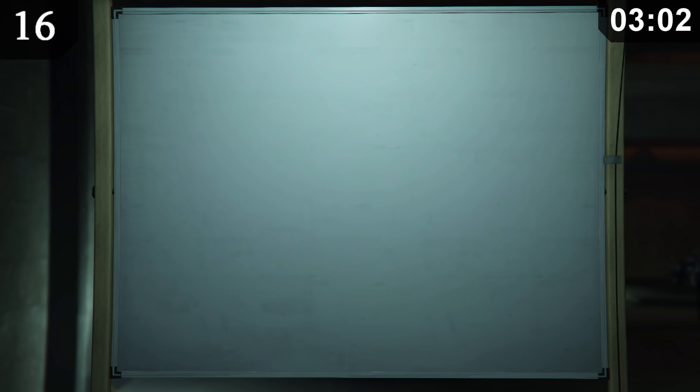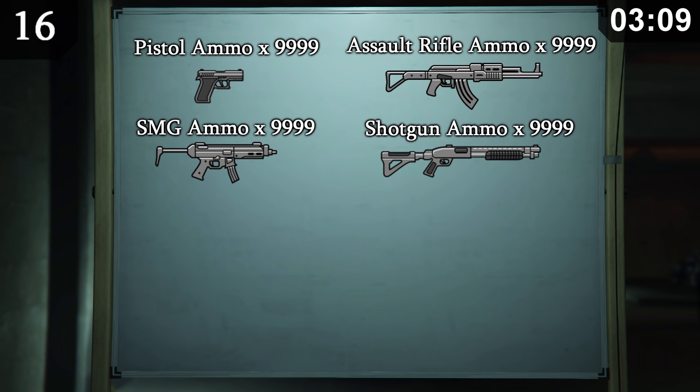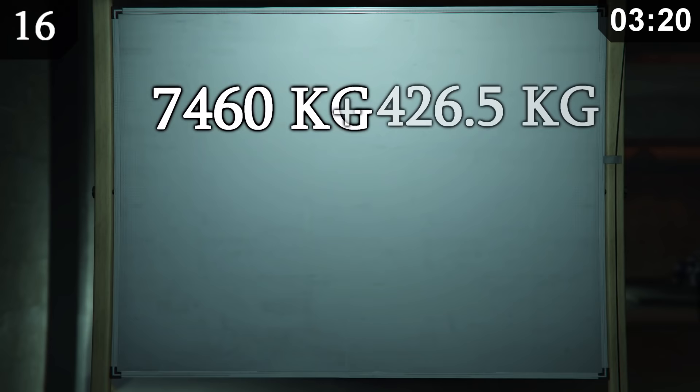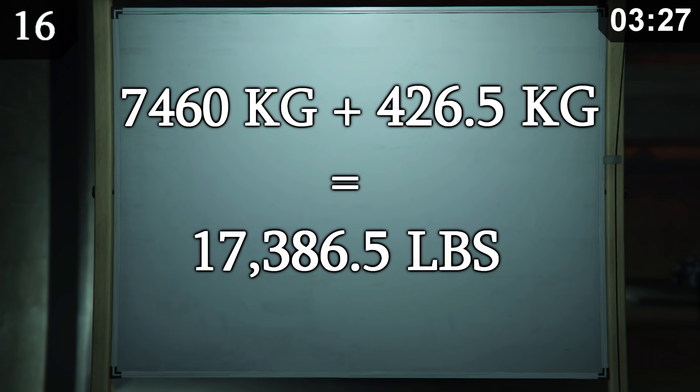shotgun ammo, sniper rifle ammo, minigun ammo and MG ammo, plus 50 rockets and 20 grenades for the grenade launcher. This all equates to 7,460 kilograms, with a total weight of 7,886.5 kilograms, or 17,386.5 pounds.